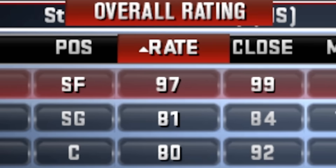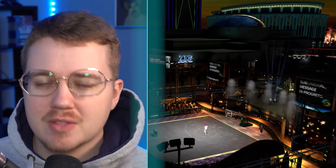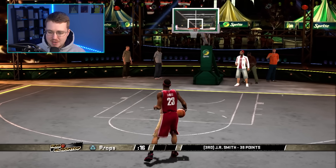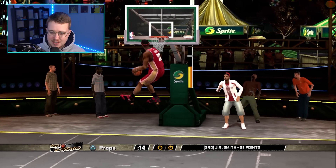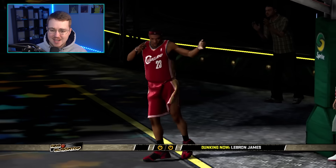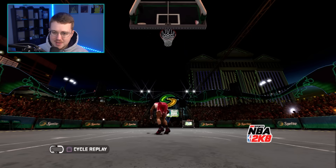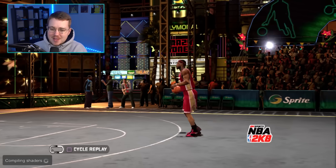On to 2K8. LeBron is a 97, still with that 99 dunk. We can play the dunk contest in this game, so I want to see what kind of crazy dunk we can throw down. We're gonna do this crazy somersault dunk — there it is, let's go LeBron! That is wild. We get a replay — this dunk is just so crazy, that's why I love this game and the earlier dunk contest.